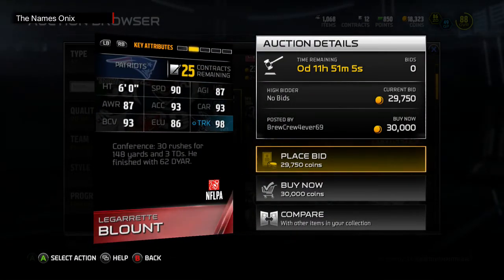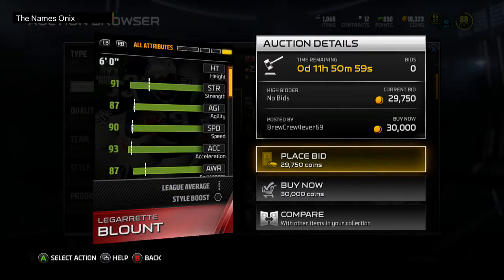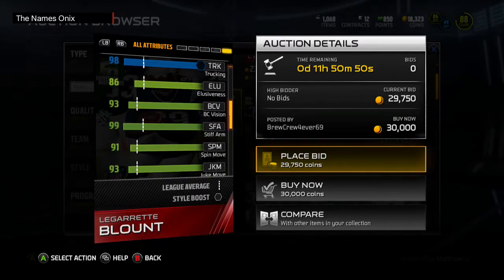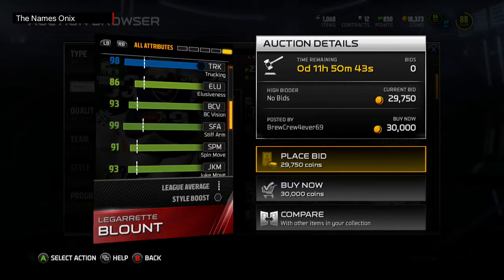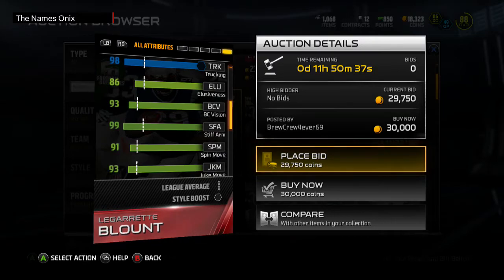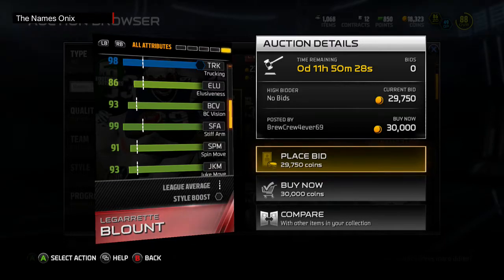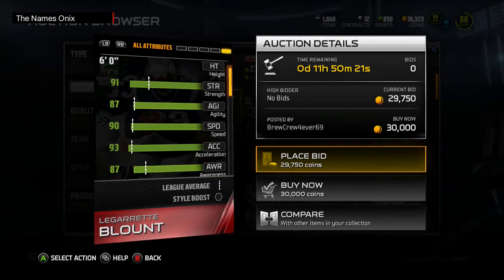93 ball carrier vision, 86 elusiveness, 98 trucking — he should have 100 stiff arm at least. 95 jump, 99 stiff arm — okay, I'll deal with 99. They didn't want to give him 100 and just leave Marshawn with 100 stiff arm, but whatever. 98 truck, 99 stiff arm, 93 juke move, 91 spin move — he's another one of those power backs that can basically do it all, kind of like Eddie Lacy or Marshawn Lynch, but nowhere near as expensive.